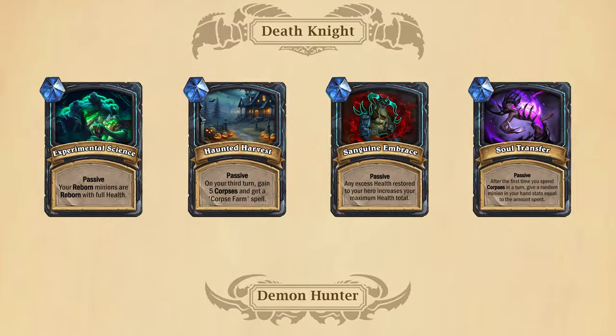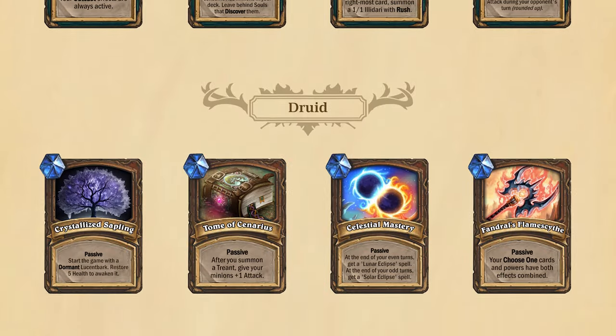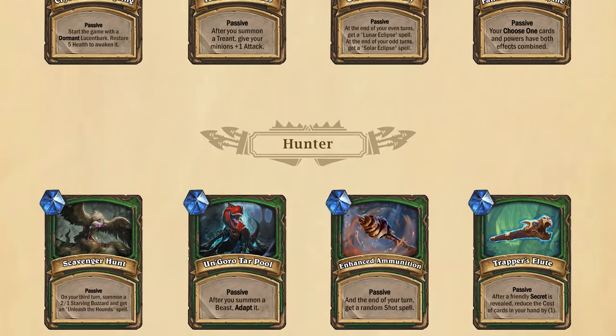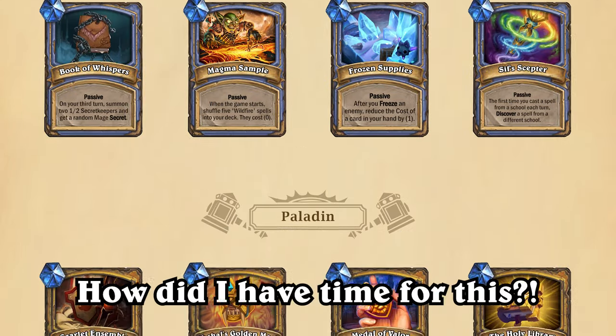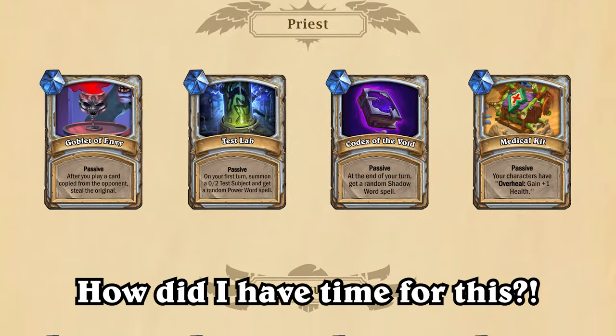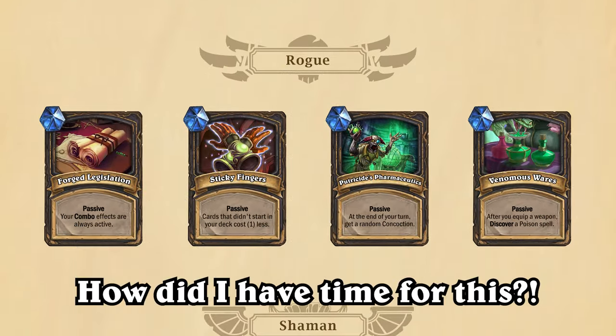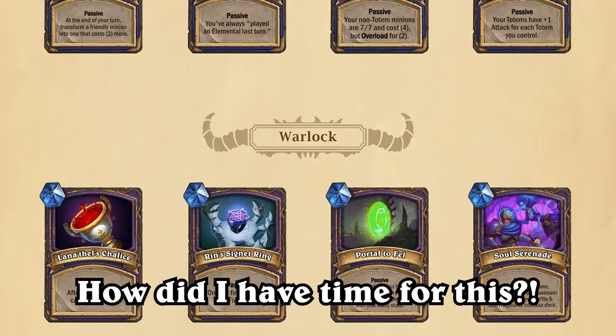The idea is that new passive treasures would be added for each class, and you'd be able to select these treasures if you play a hero of the same class. I've made 44 new passive treasures, 4 for each class, and I imagine these treasures would be more likely to appear than neutral treasures. Because there's going to be so many passive treasures, I'll only talk about the ones I feel need explanation.